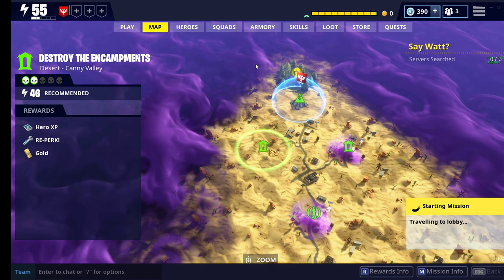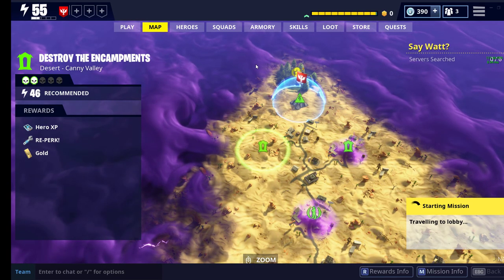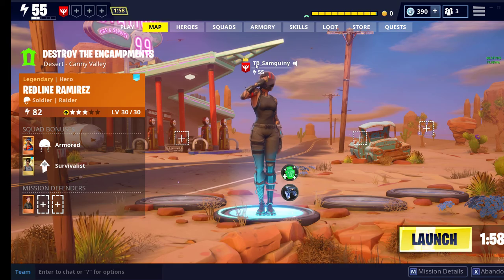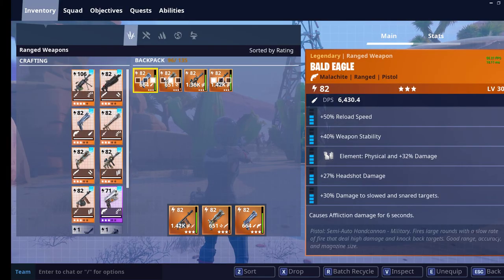I was going to get an 82 Husk Buster for the video, but the only friend I know with one has been offline for a couple of days, so I can't test it. This could serve as a Backbreaker and Dragoon review as well, even though I already did a review for the Dragoon shotgun. The Backbreaker requires you to be really close, but not as close as the Dragoon — it's kind of medium range. For long range I'll just use my Type Raider.